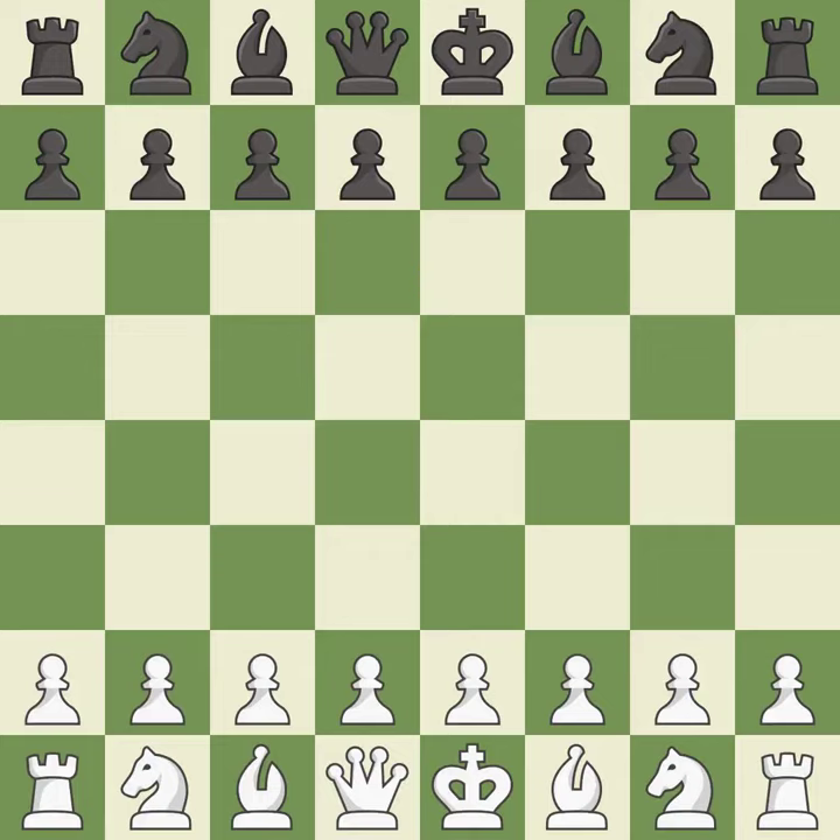Giuoco Piano game, 4. Nf6. Balanced — neither player ever had an advantage. That game was pretty competitive. Both players had an amazing opening. That was an incredible middle game by both players. Sharp games are frequently the result of starting with the king's pawn, since it dominates the center and frees up the bishop and queen on the light squares.